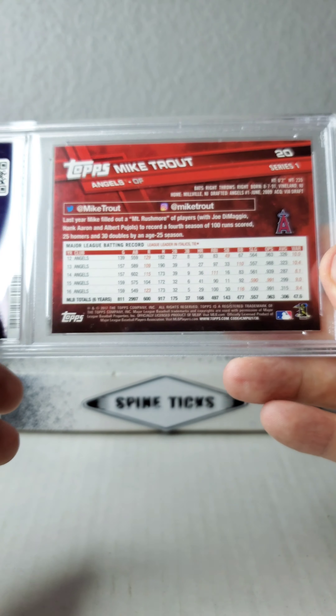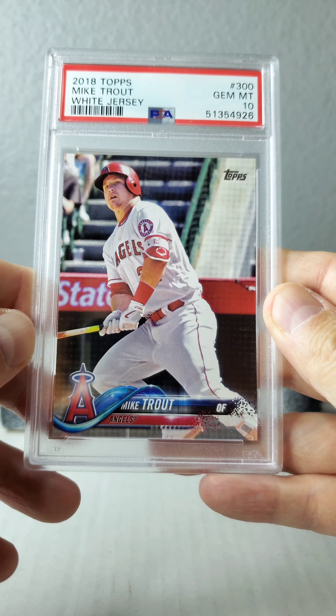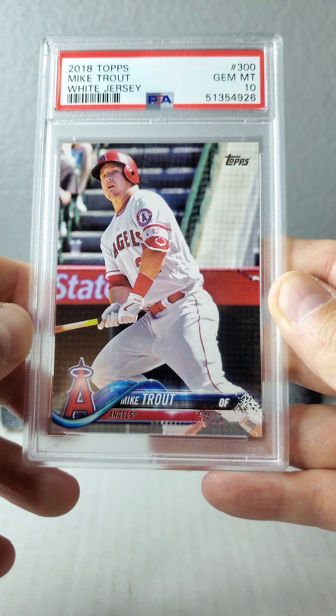It is fun, especially with Trout. I've got something like 120 of his slabs so I'm definitely dedicated. Here's the 2018 Topps white jersey card number 300.